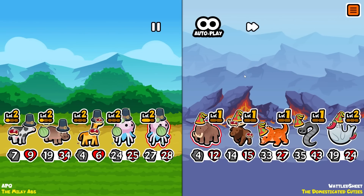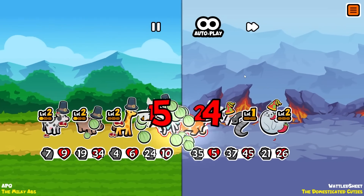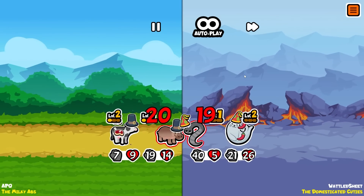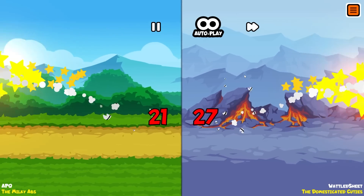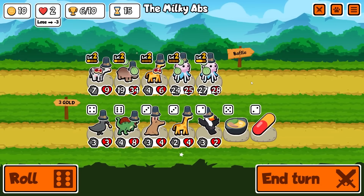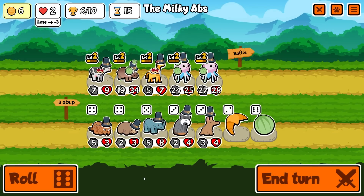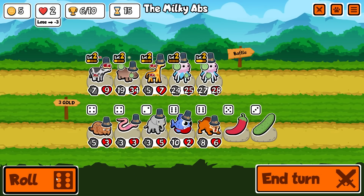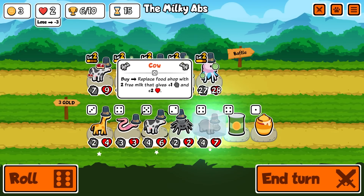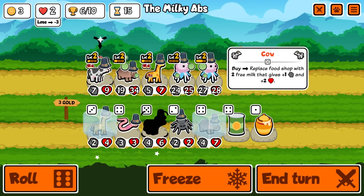I still think a T-rex would be way better - obviously way better, but he had meat attack which was unfair. Meat attack - yes! Meat attack okay, we're still in it! There's another giraffe - I'm gonna buy it because I really want a level three draft.